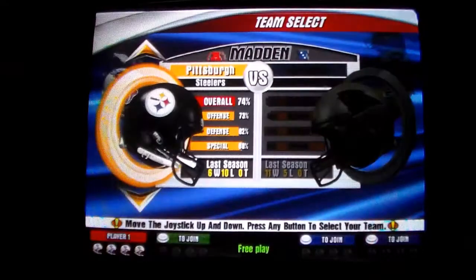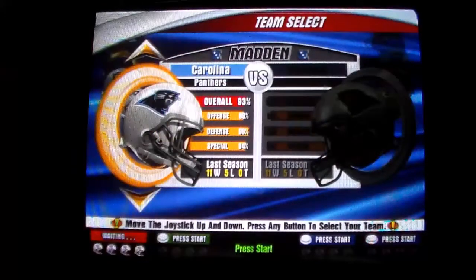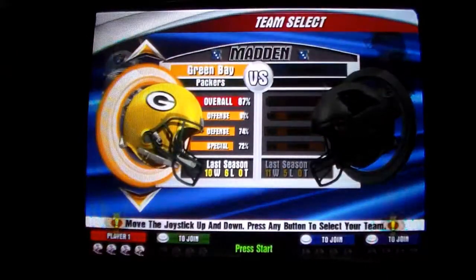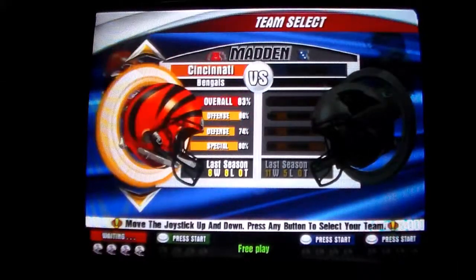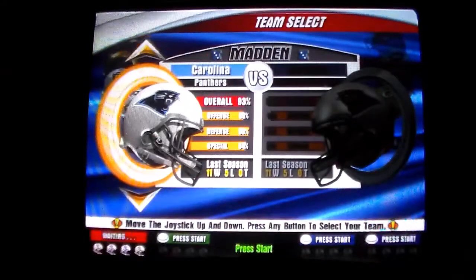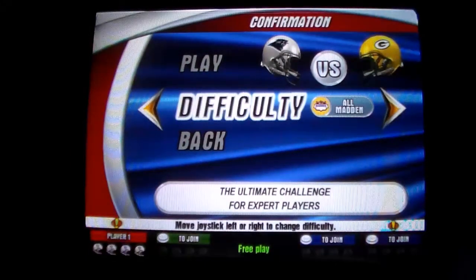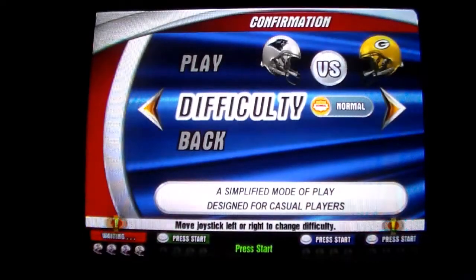It started on the Patriots — I hope I didn't trigger anybody. I'm going to play the Panthers because I'm awful close to Charlotte. The Panthers are 93% overall, the Patriots are 99%. We'll play Green Bay. You can change the difficulty: Normal, All Pro, or All Madden — the ultimate challenge that adds features for advanced players like Hot Routes and Man in Motion. We're going to play the simplified mode of play designed for casual players.